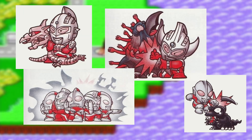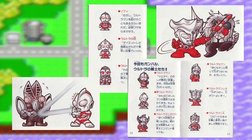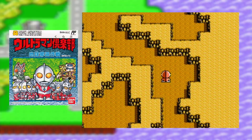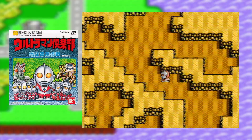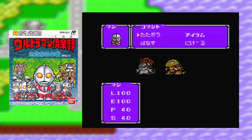Ultraman is the ultra-popular franchise about a space cop in red and silver spandex who grows to giant size to fight the monsters that invade Earth. There have been many different Ultramen over the years, and collectively they're known as the Ultra Brothers. The Ultraman Club series started out as RPGs on the Famicom disc system, though for a few years in the 90s it wound up getting used as the catch-all title for any game that mashed a bunch of Ultramen together.